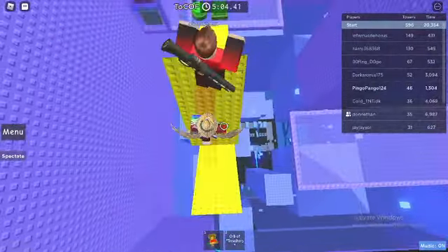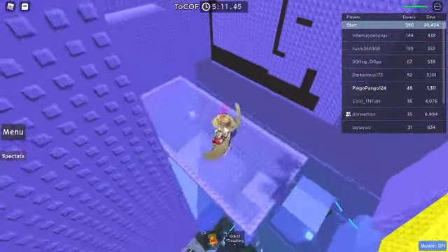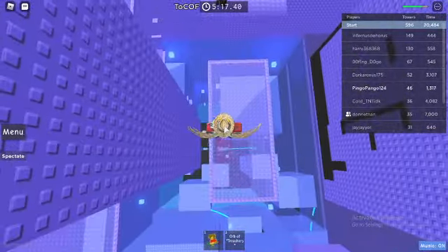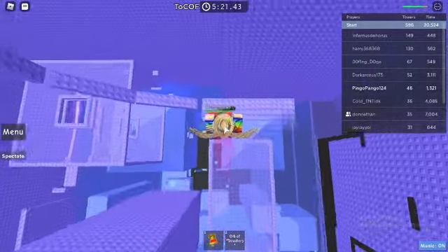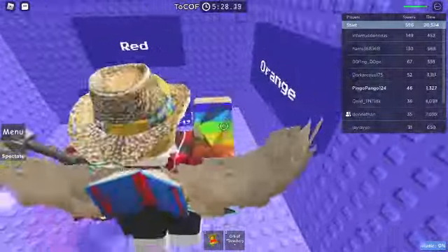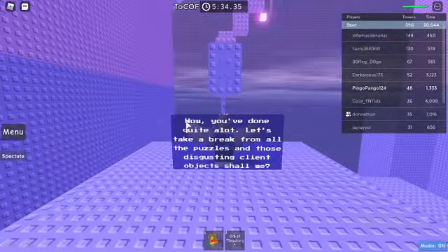That's actually the main reason I wanted to record this tower. This part — the floor here is basically a kill brick. This is actually a shadow section. It's very tricky. This one is orange and it's gonna teleport you to a seat, then you can read this.